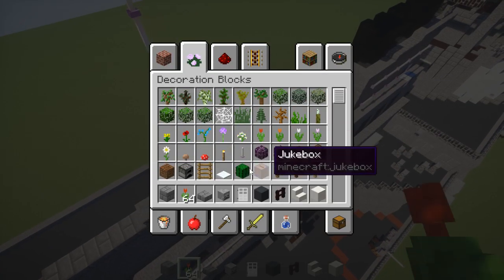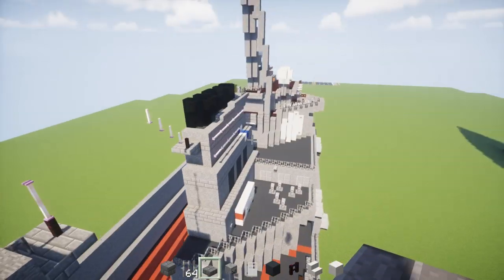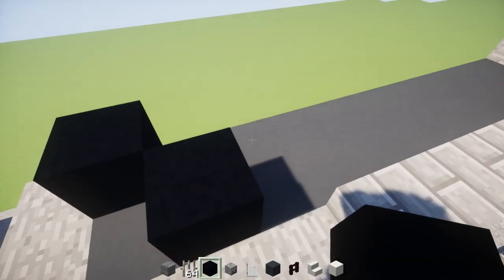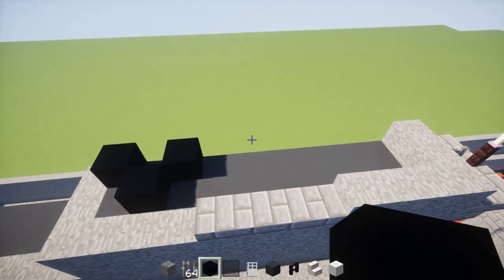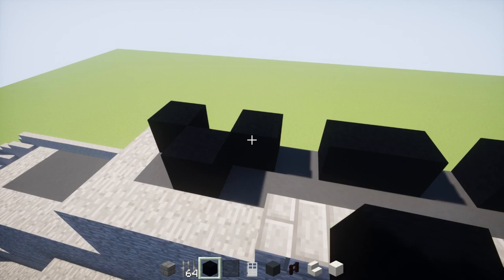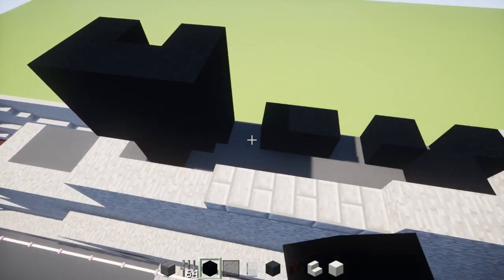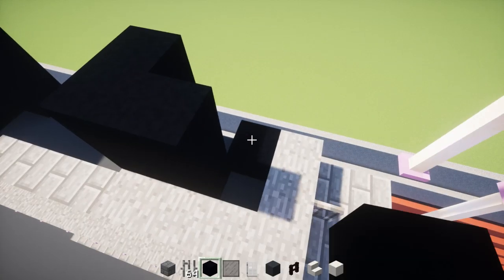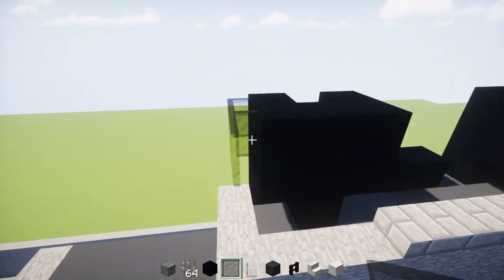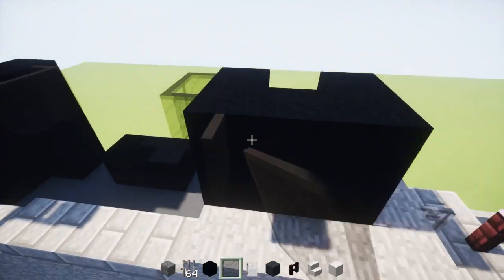Then we're going to add an iron bar right behind that nether brick fence. Now for the actual smokestack or chimney, we're going to add a plus sign right over here — or like half a plus sign since we're only building half the ship. Skip a block and add 2 black concretes in the center. Skip a block and add another V shape. Then where the V shapes are add a U shape, make that 2 blocks tall. Same thing on the other one. Take a block stained glass pane and wrap that around the top section of the funnel, leaving the corners alone. Do the other one as well.